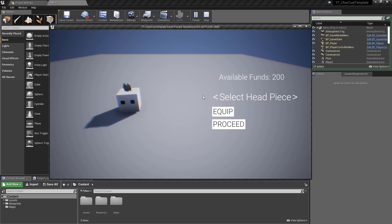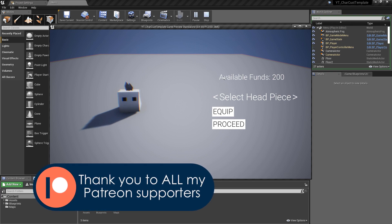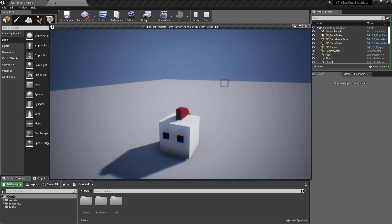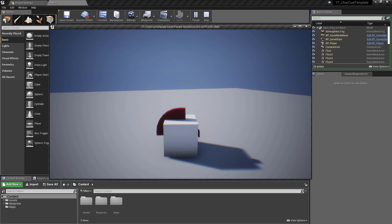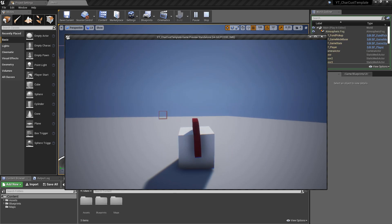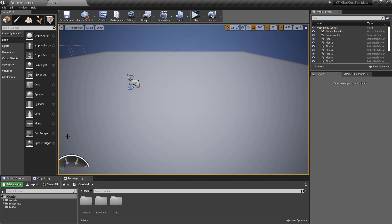When we finish this playlist you should have something working like this. We have the available funds to spend on objects, we can fully filter through different head pieces, and there's a dynamic button system — if you can't afford something the button reflects that. Items costing 300 that you don't have funds for are grayed out. You can equip or unequip any head pieces, things already purchased show as equippable, and unpurchased items have a buy option that instantly saves. We can hit proceed to go into another level, pick up more funds, and the system remembers what we were wearing last.